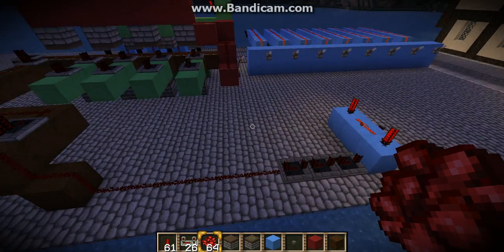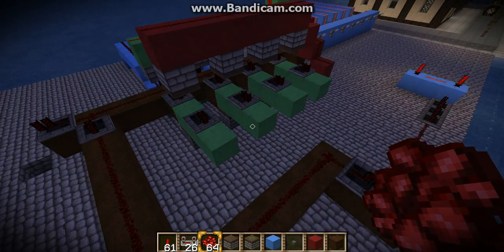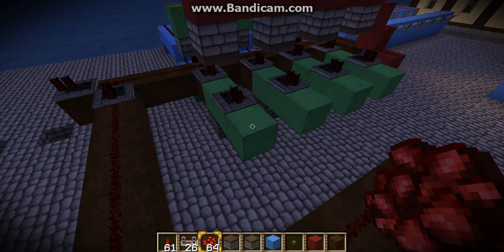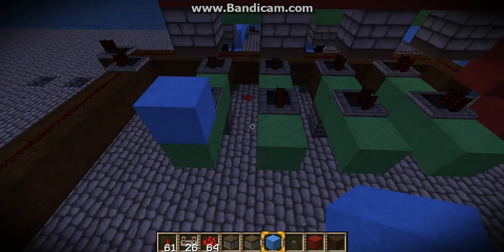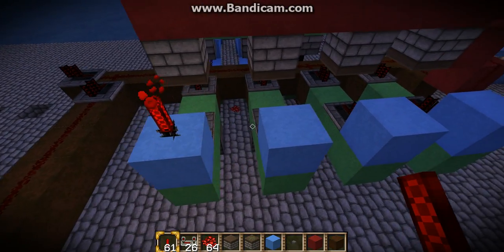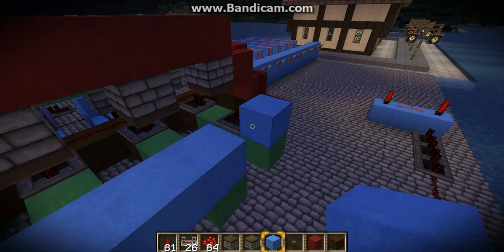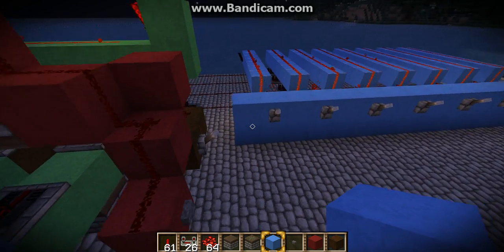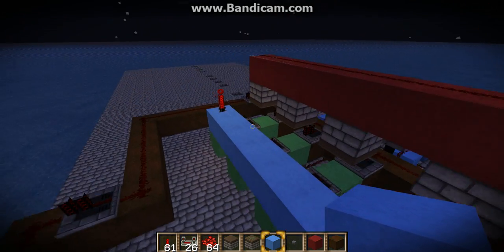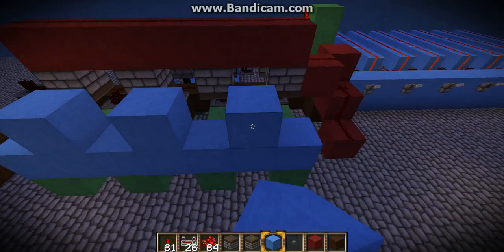Hello again. Now I'll show you the encoder, how I use it. First of all, I'm going to place blocks here and forges where I want the output to be. In this case, we use the code is 1. So we place blocks in between here.